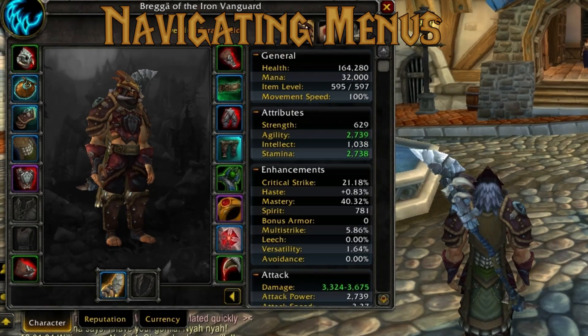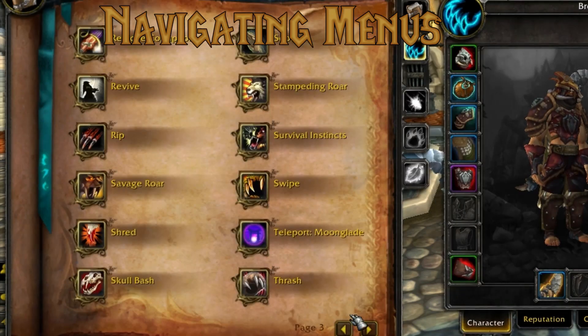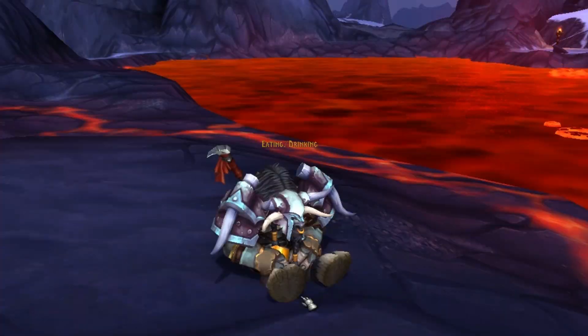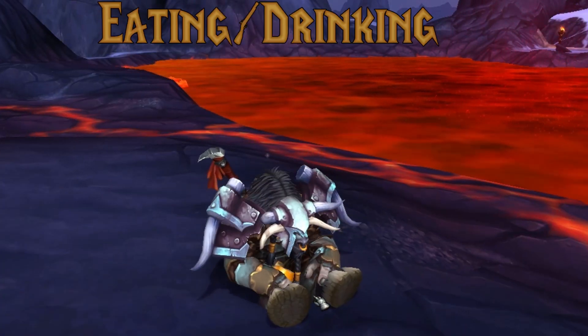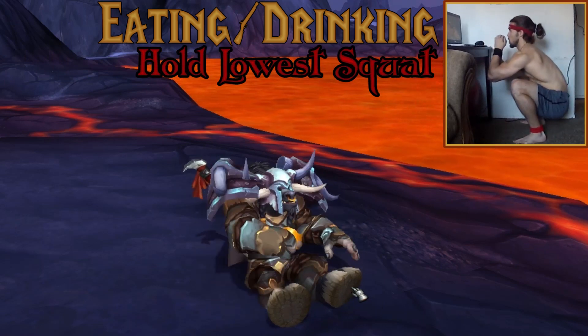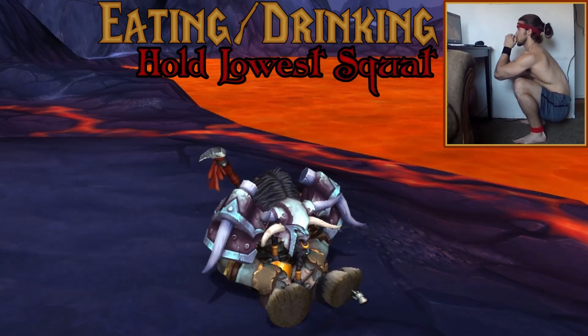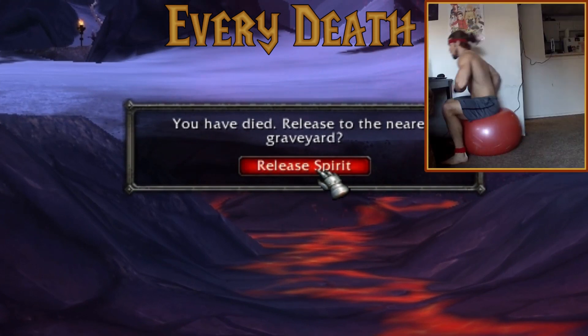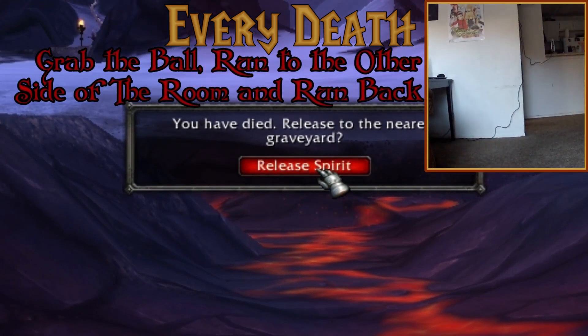While rummaging through bags, quest logs, or navigating any other menus, we will be bobble-squatting. While stuffing our faces with replenishing foods or drink, we will remove the ball and hold our lowest squat. When our life is claimed on the battlefield, we will grab the ball and run to the other side of the room and back before returning to the realm of the living.